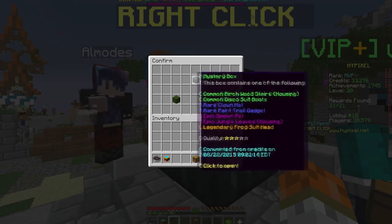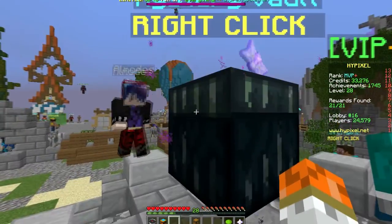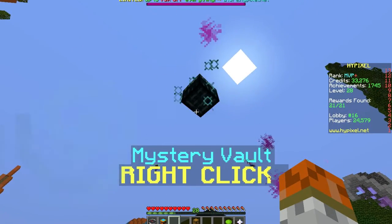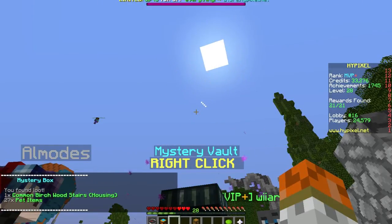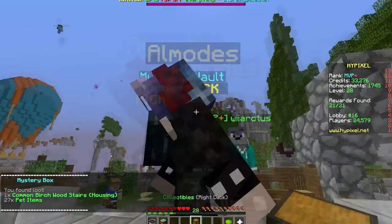Let's click on it and confirm use — this is going to be awesome! There it is — look at that, it's fancy, it like blows up. You found one common birch wood stairs and 27 pet items. I have no idea what that is.